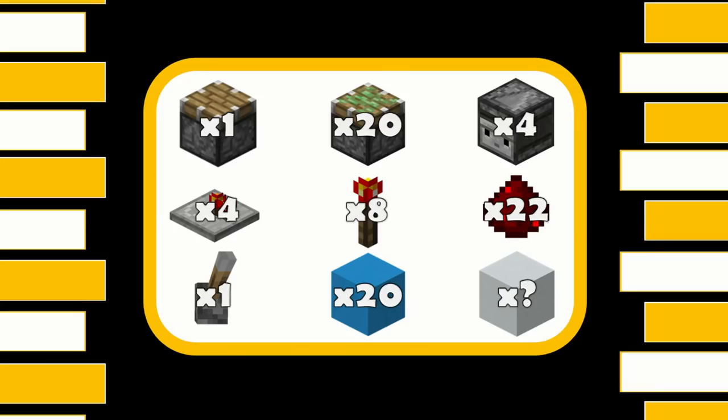For this truly amazing build, you're going to need one regular piston, 20 sticky pistons, 4 observers, 4 repeaters, 8 redstone torches, 22 redstone dust, 1 lever, 20 blocks for redstone to go on, and however many blocks you need for decoration.